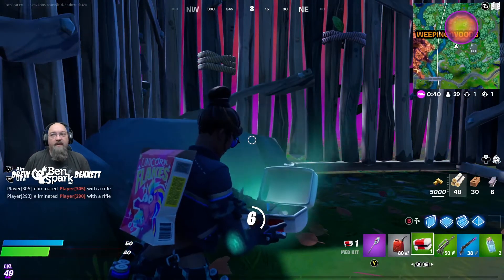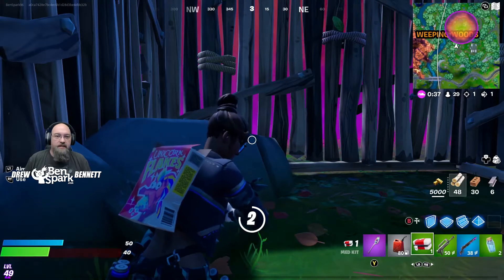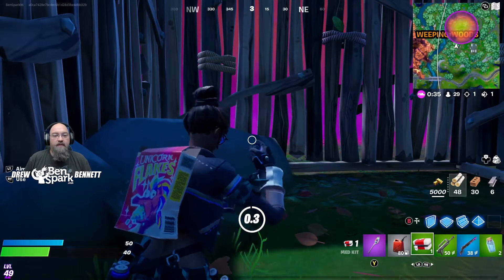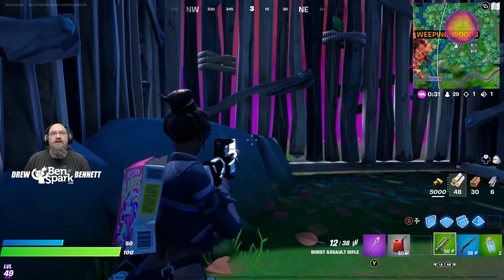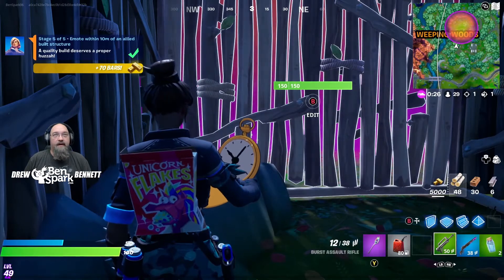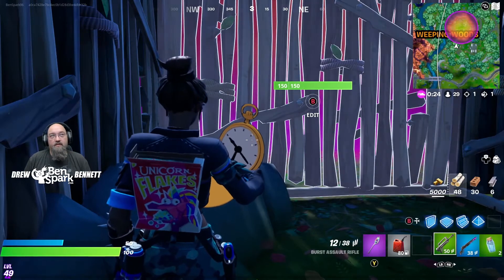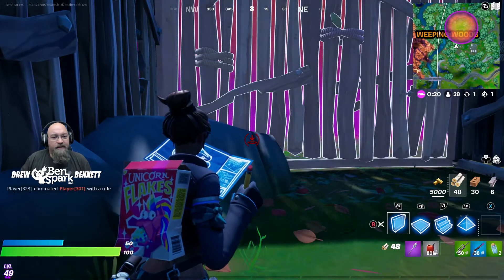Now for the final one. This is also something really easy because if you build anything, you're basically at an ally-built structure. So you just sit there by the ally-built structure and you emote. There you go — that's the final phase for Penny.